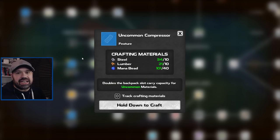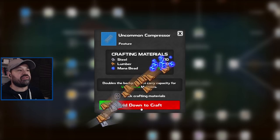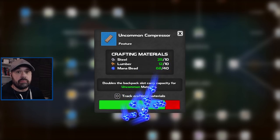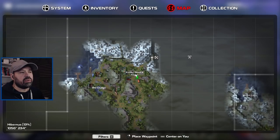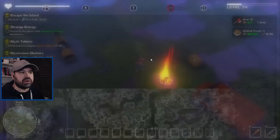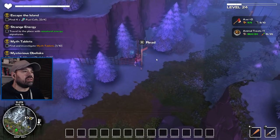Let's invent the uncommon compressor — this is really important for hoarding everything. It basically doubles up everything like the common items did, but for uncommon materials. I wonder if there's an upgraded version for blue items as well. It looks like to get to the link tower we'll have to go through the snow biome, and there's a quest beside a broken bridge.